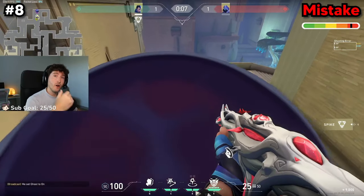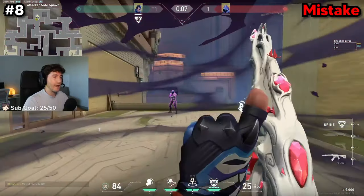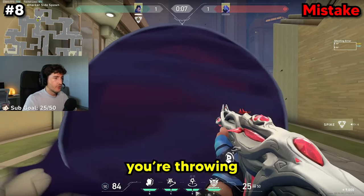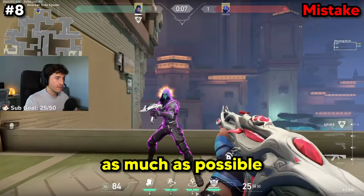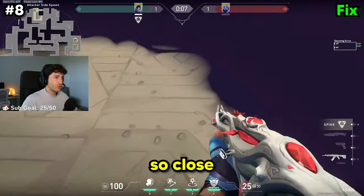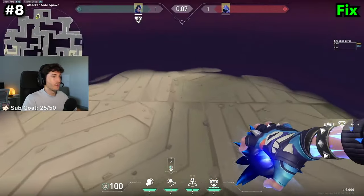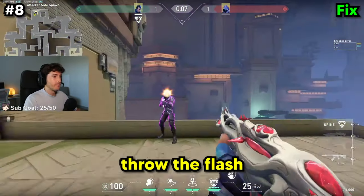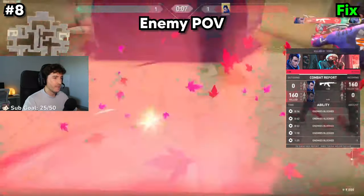The next big mistake a lot of you guys are making is with your pop flashes. When you go for a pop flash and wonder how the enemy is turning and killing you, it's because your pop flashes look like this — you're throwing from the front of the smoke, not hiding the travel time. Instead, position yourself more towards the center of the smoke, look directly at the ground, throw the flash, hiding the travel time as much as possible within the smoke distance, making it almost undodgeable for the enemy for a free kill.